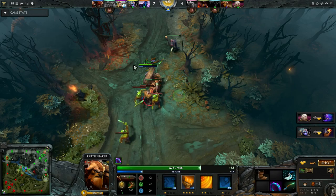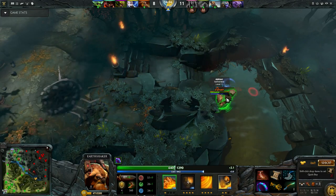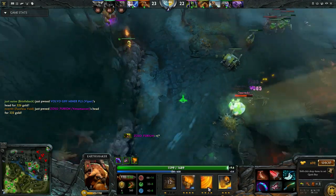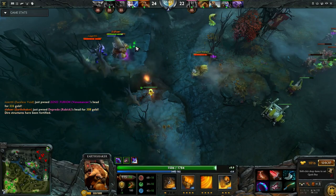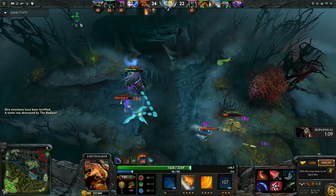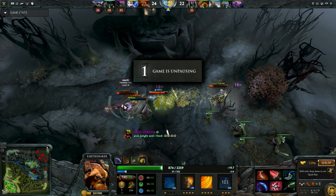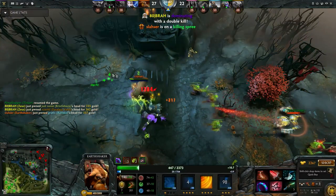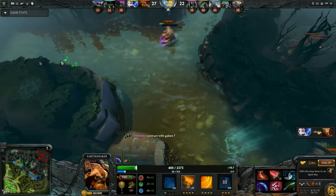Some carry Shakers get Phase or Treads before Blink, but I think Blink is such a core item on Shaker that you shouldn't delay it too much — you might risk not having a safe place to farm. Blink also increases your kill potential by a lot, even if you don't have your ultimate ready. After my Blink Dagger I finish Treads, then I start building an Armlet. Enchant Totem benefits from the strength bonus you get from Armlet, and you don't even need your Armlet to be on when you enchant. Just toggle it on when you want to hit and you will get 4x the bonus strength as damage. Armlet also gives you a lot more survivability as Earthshaker, as it gives you more armor and regen. Armlet toggling can also save you from situations you would otherwise have died from.